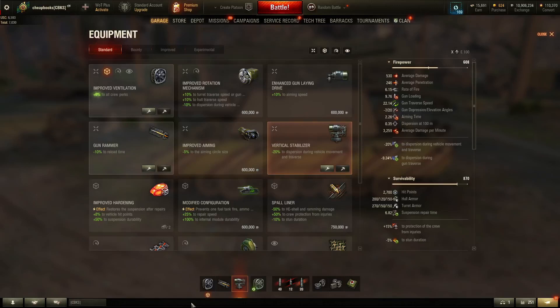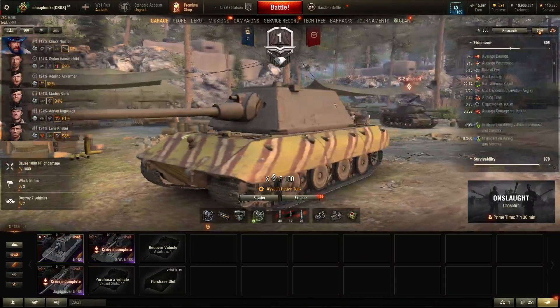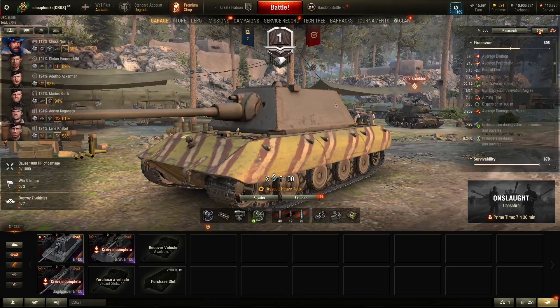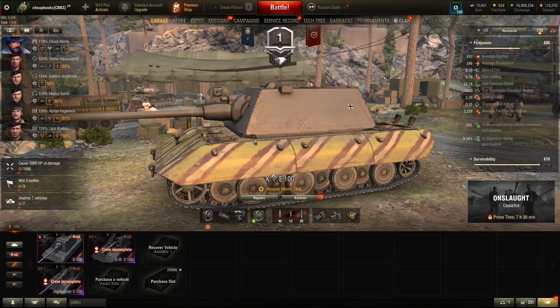World of Tanks E100 equipment. This vehicle is the E100. I chose my equipment just because I didn't want to pay for it — I just picked whatever was in my garage, in my inventory.